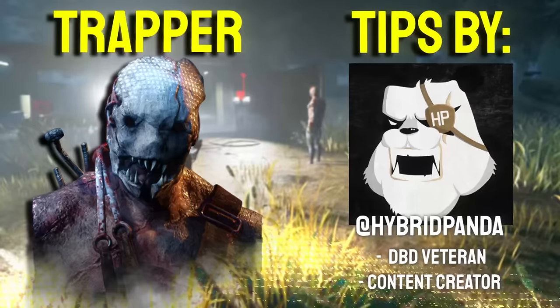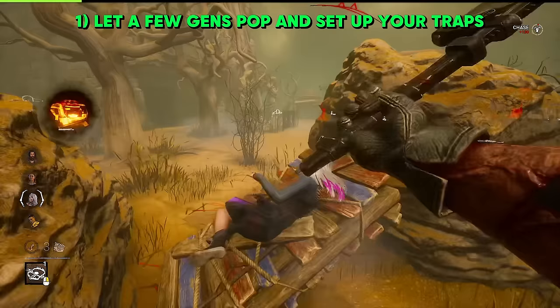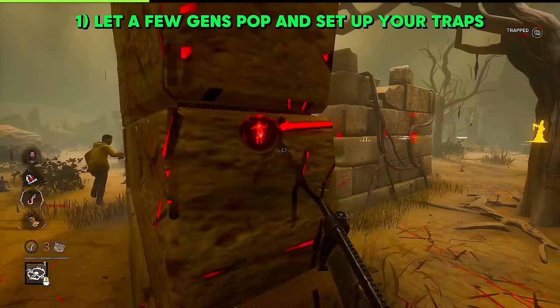Trapper from Hybrid Panda. It's often a good strategy to let a few generators pop. This will give you enough time to set up a good 3-gen and not let survivors know where your traps are. This way, they just work on the generators, they don't worry about you, and in the late game, they run into all of your traps and they're forced into a 3-gen situation.